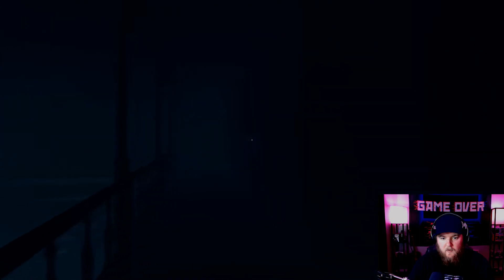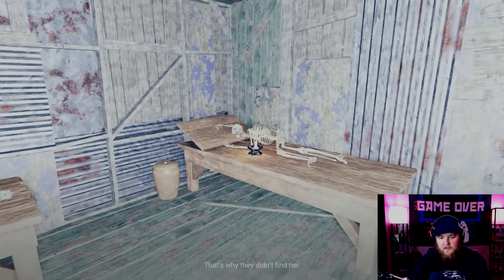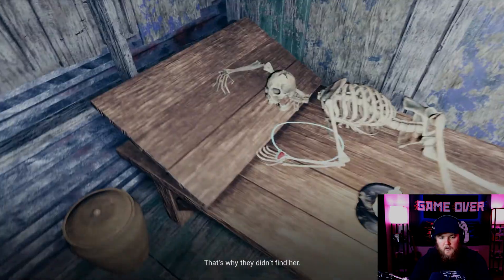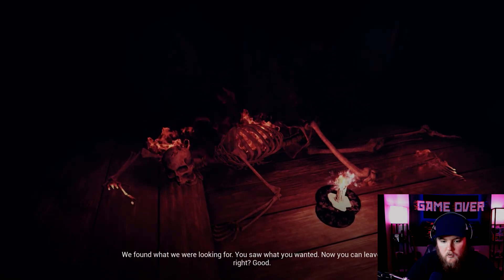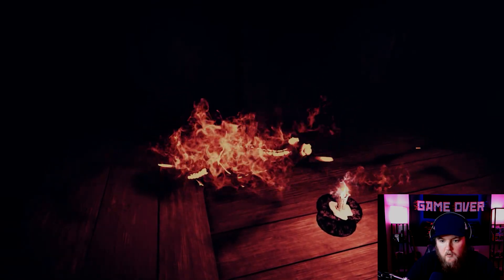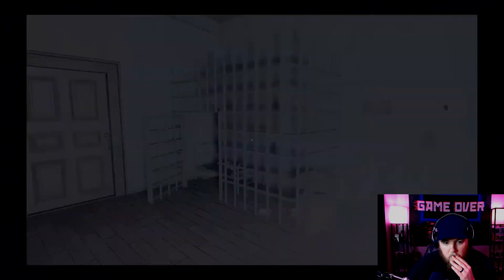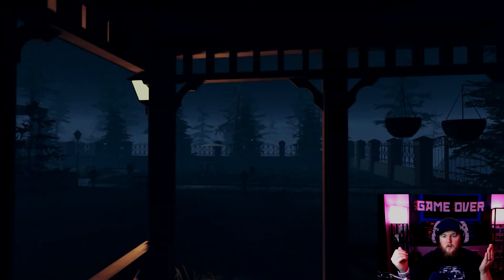There's a spirit — it knew the door it went through. Can we go through this door? Yep, we sure can. What? There's a skeleton — why didn't they find her? Well, there's the necklace. We came here for this, right? You've done what we were looking for, you saw what you wanted. Now you can leave. She got murdered. Well, we're back.